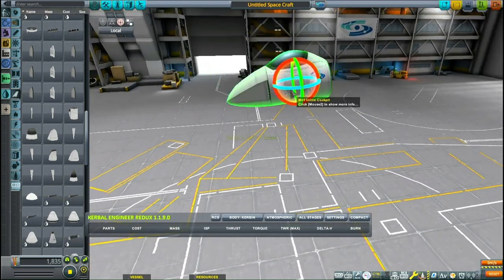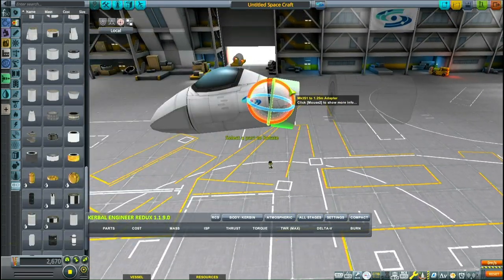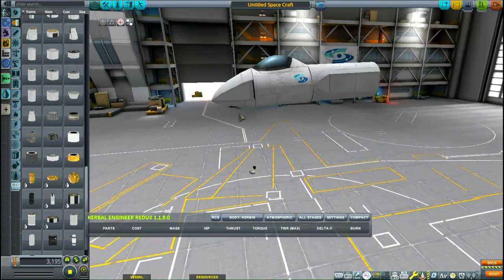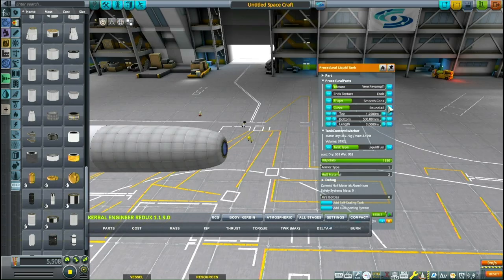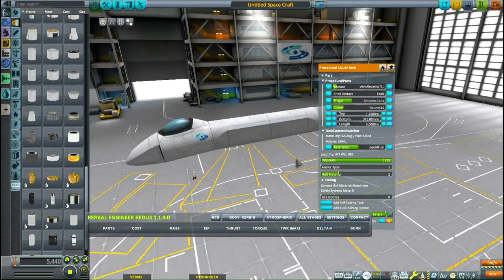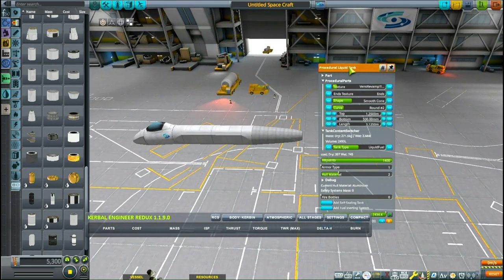Hey, I'm Spoonie Chat, and after my first fully stock A-10 video I had a lot of people telling me to make a modded version. So I have downloaded BD Armory, Airplanes Plus, procedural wings, procedural parts, Tweak Scale, and maybe a couple of other things. I've gone crazy with the parts mods and this is going to be my first video where I make a parts-modded craft of any kind.